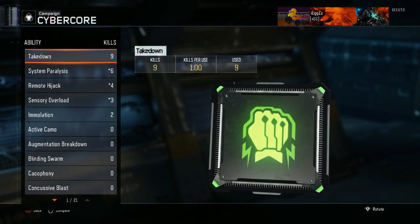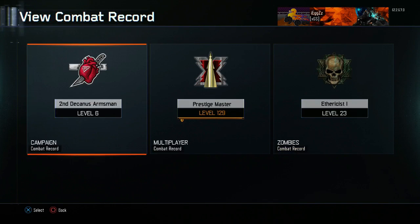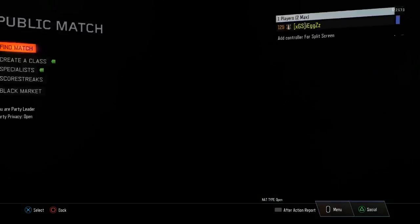Then you want to go to equipment and scroll all the way down to the bottom. Then you want to go to cybernetic combat and scroll all the way down to the bottom.